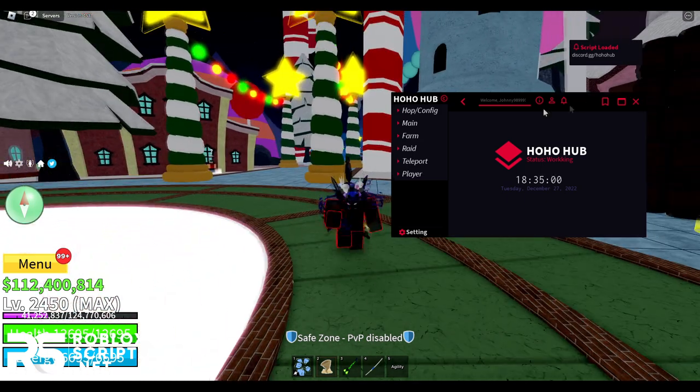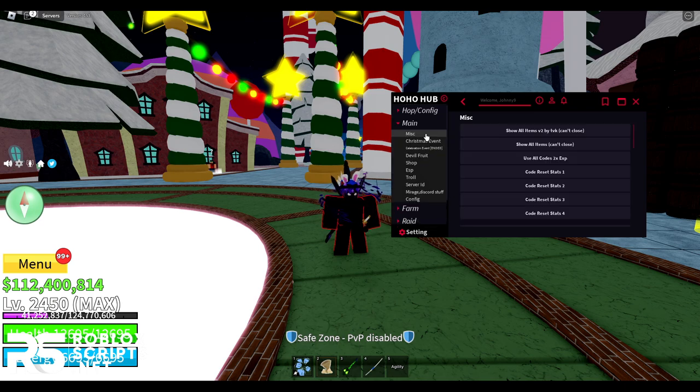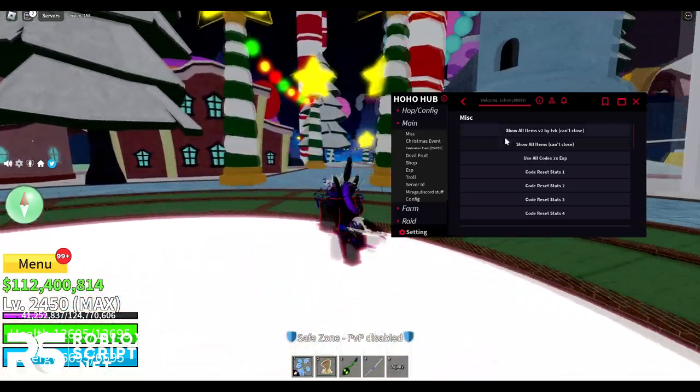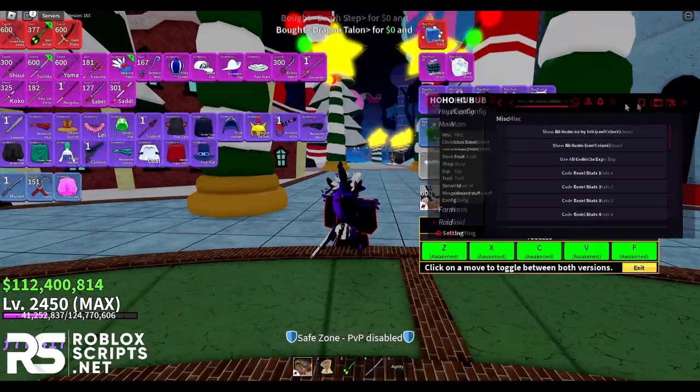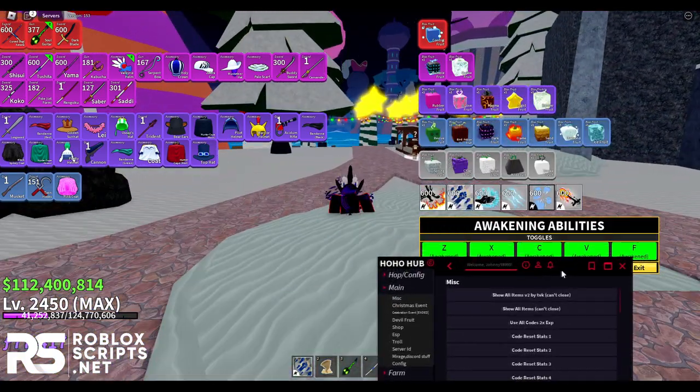This GUI has a ton of tabs. On the main tab, you have a Misc section. You can show all your items, but you can't close it once opened — you'll have to rejoin the game to remove it.